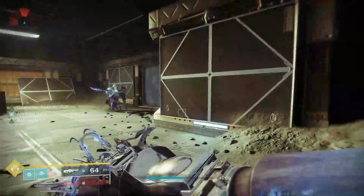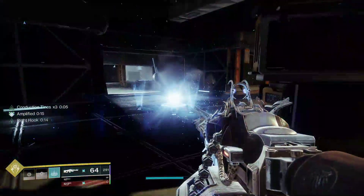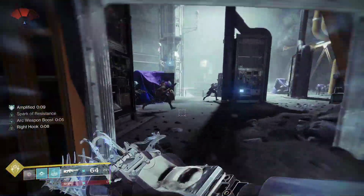And there we have our melee back and our grenade again. Throw the grenade — create three wells as you can see — and we'll get a lot of our abilities back. Really amazing.